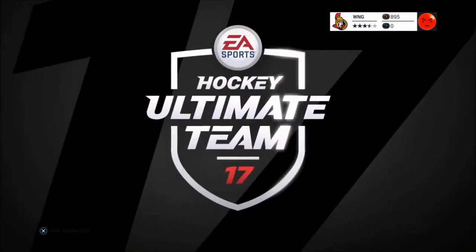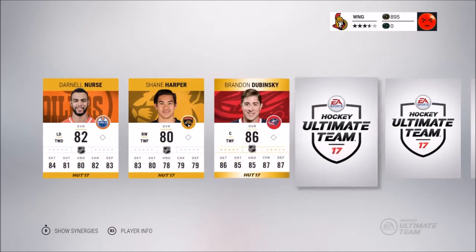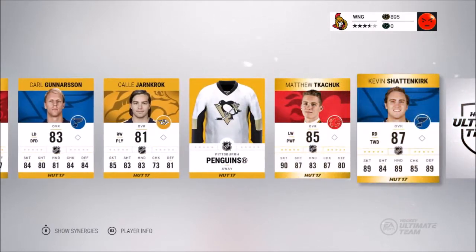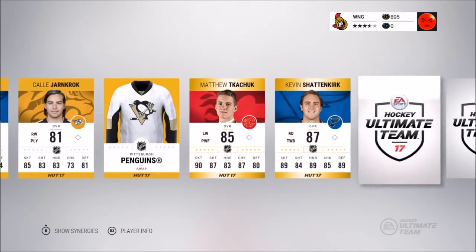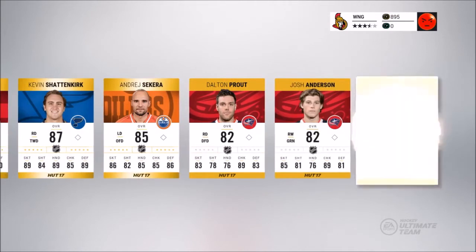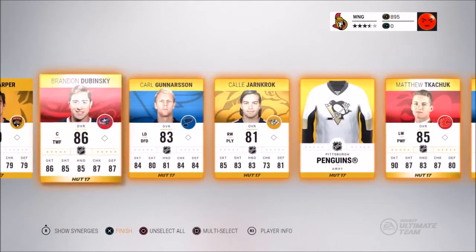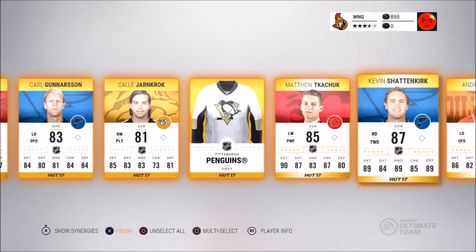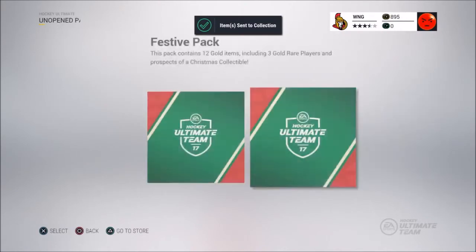Darnell Nurse, Shane Harper, Dubinsky, Yonerson, Jarncroc, Matthew Kachuk — and Shattenkirk, that's a nice pull! Kachuk looks like a pretty nasty 85 card: 90 skating, 87 shot. Josh Anderson as well. The Matthew Kachuk card looks really good, with 87 check, and then an 87 overall Shattenkirk — those two are the best pulls so far.